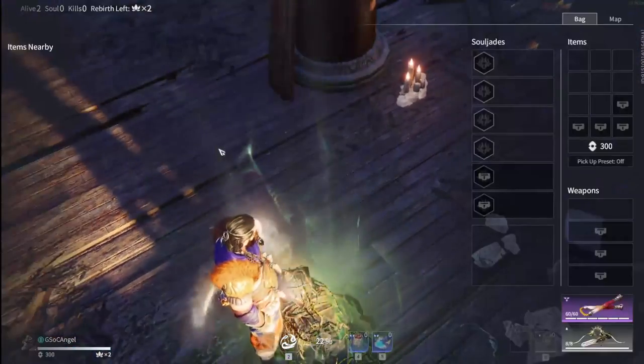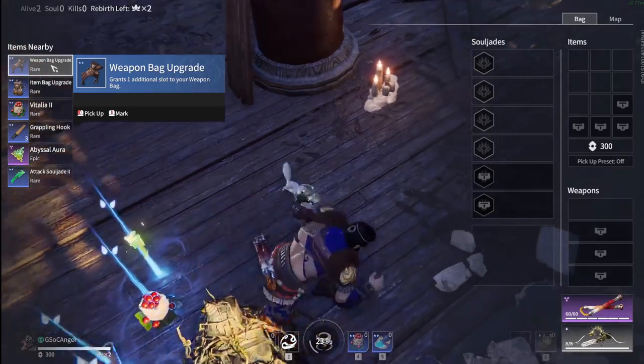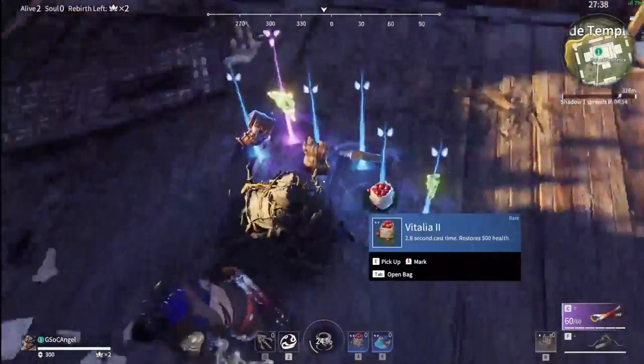Tip number one: AoE looting. It's way quicker to just open up your inventory when there's a bunch of stuff on the ground. It's way easier to loot and saves you plenty of time.